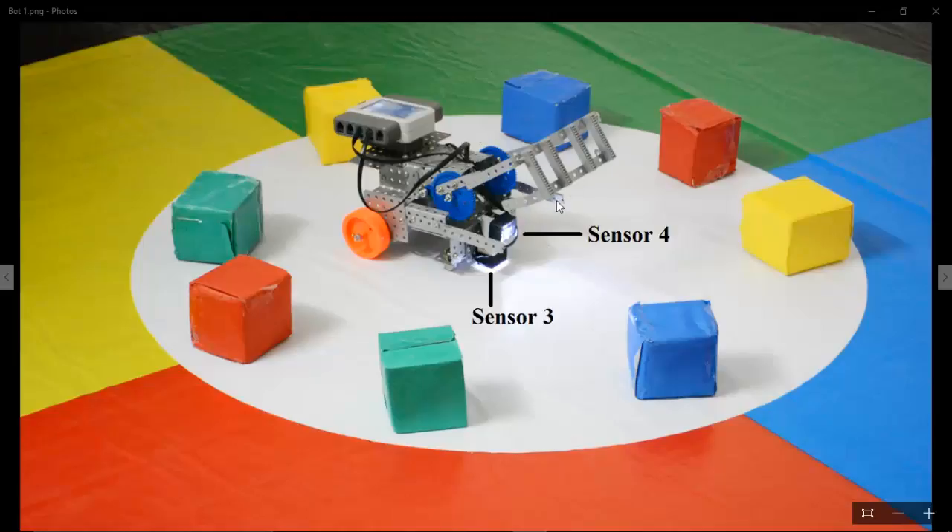When it stops, it moves its crane down, grabs the box, and starts moving forward again until it reaches the recycle plant area. If the robot enters any color area other than green, it senses that color, moves back, takes a right turn, and continues this process until it reaches the same color sensed by sensor 4 — which is green. Once both sensors sense green, it stops, moves the crane arm up, and moves back.